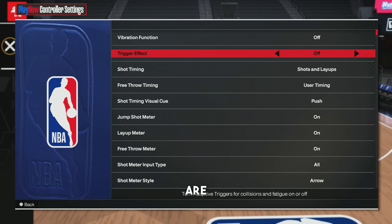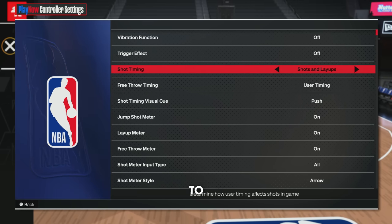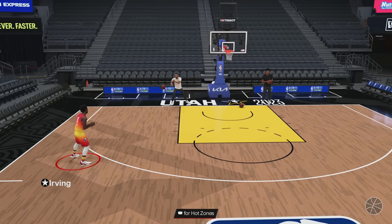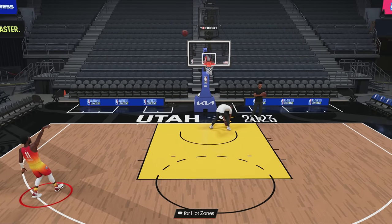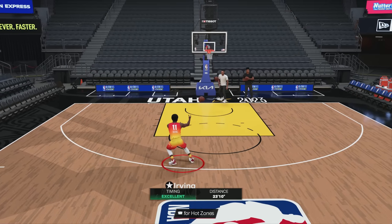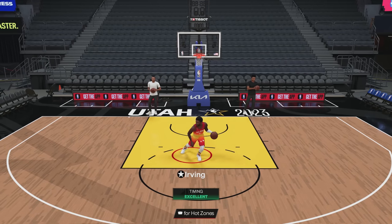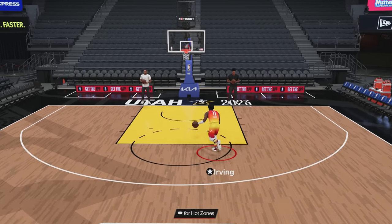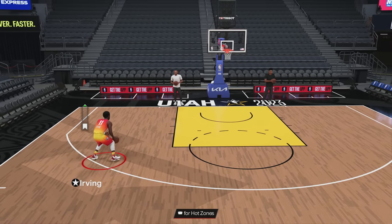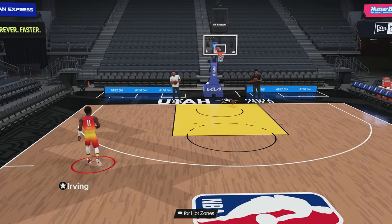Head over to your controller settings and make sure your shot timing is on shots and layups. In years past I would recommend just having it on jump shots, but in this year's game layup timing gives you such a boost and it's so much easier to time than years past. You can see right here on Hall of Fame difficulty just how big that green window is on that layup — it's almost taking up the entire meter. Obviously when you're contested that window's gonna be a little bit smaller, but by having that on you're gonna get a major boost to your chance to make layups, especially in traffic.